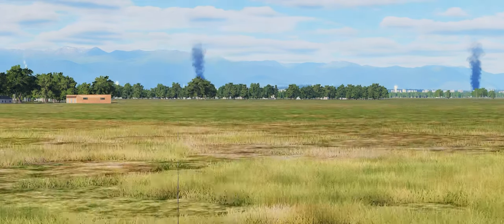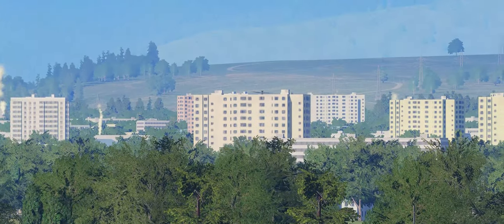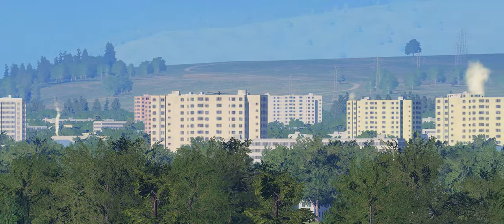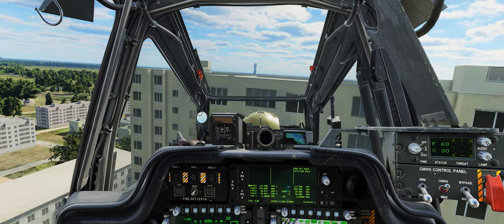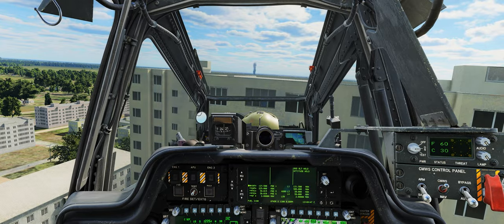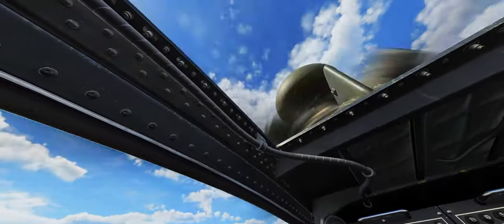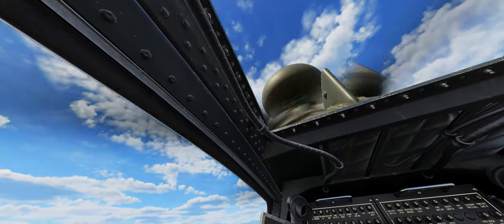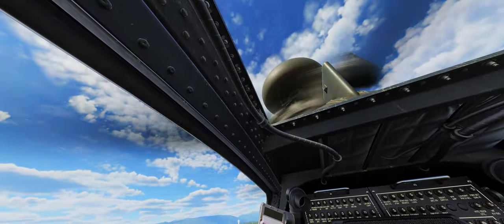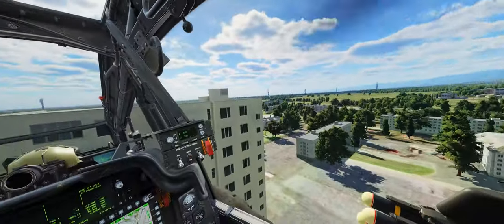Uma das maiores vantagens no campo de batalha é você poder observar o inimigo sem que ele consiga ter visual de você. Isso é possível com o helicóptero AH-64D Apache quando ele utiliza o Fire Control Radar, mais conhecido pela abreviação FCR. O FCR é esse domo que pode ser acoplado no topo do helicóptero e ele consegue detectar veículos estacionários até 6 km de distância e veículos em movimento até 8 km de distância.